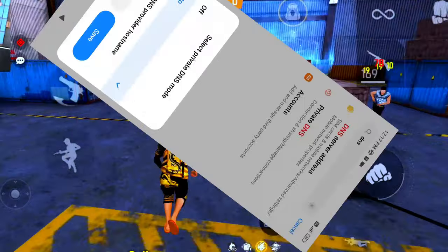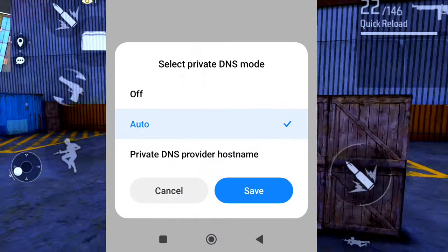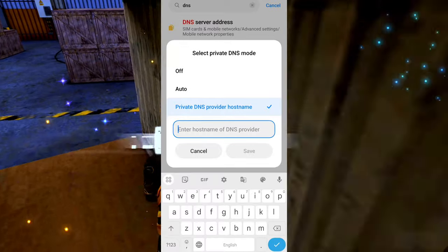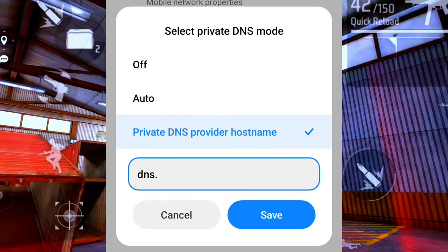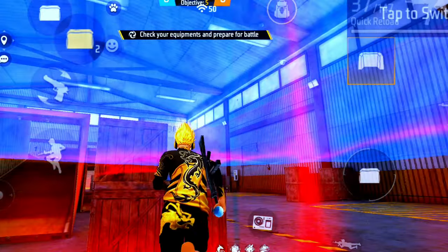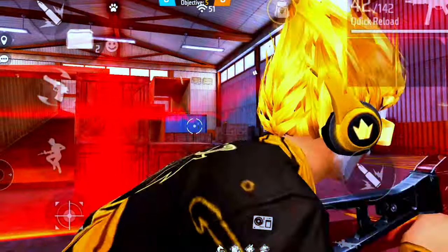You will see. What you need to do is set it to auto — this will not be left. What you need to do is click on it. After you click on DNS, click on DNS. You can see this — after you click on it, it will apply 100%.